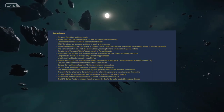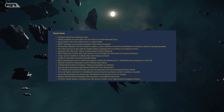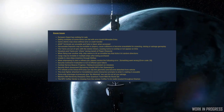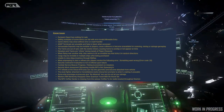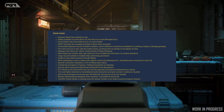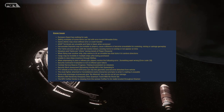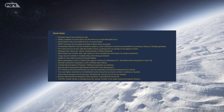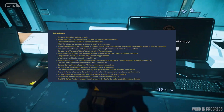The trams are out of sync with the station timer, causing trams to overlap or not appear on time. Elevators and trams are jittery during transit of the player character. When players are near another ship, the ship seems to hit an invisible box and gets kicked in a random direction.